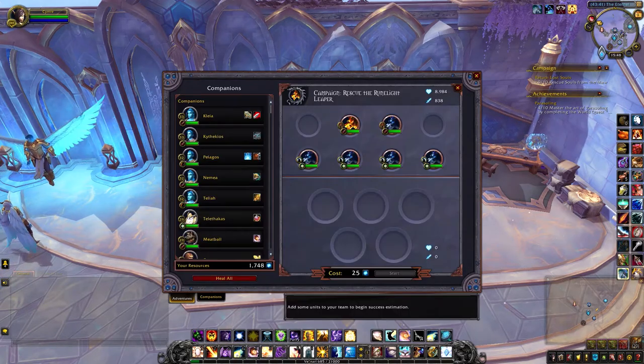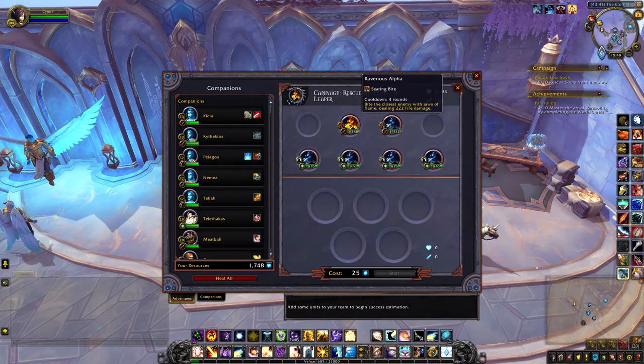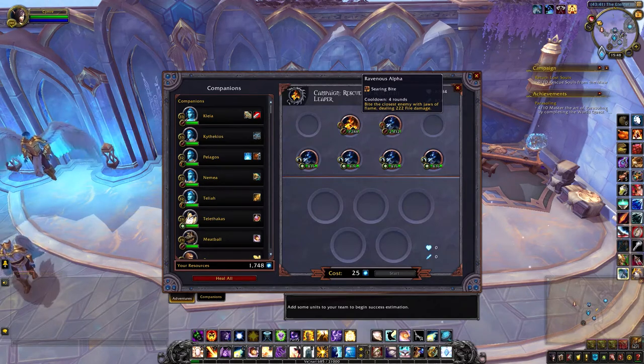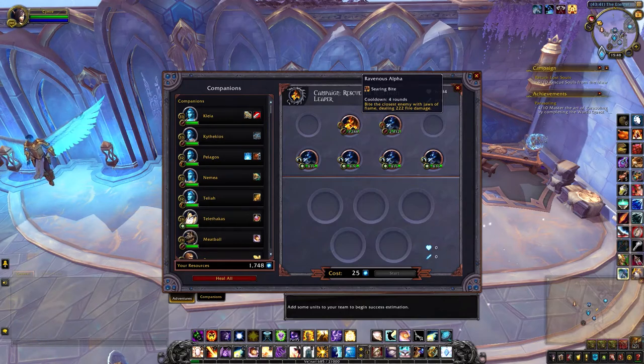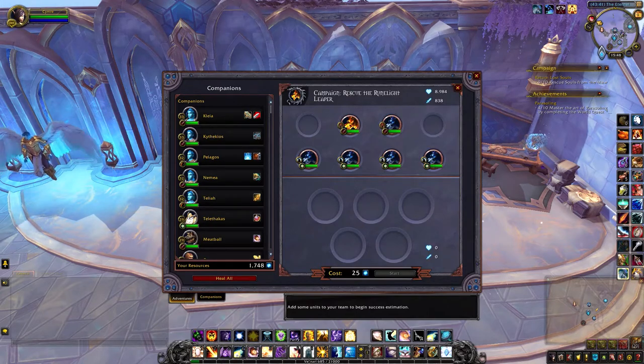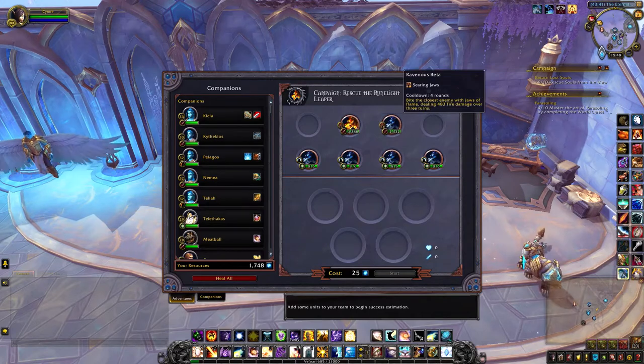Looking at their health, the one I'll have to focus on is the one on the top left — he has three thousand something, compared to the two thousand and the bottom four which are all under one thousand. But they're all healers, so I think the difficulty with this one is that I don't have too many companions that will actually target the back line.